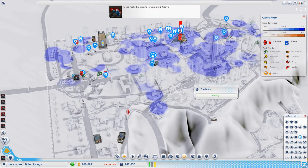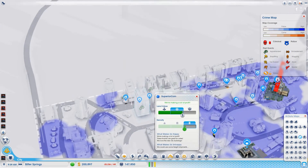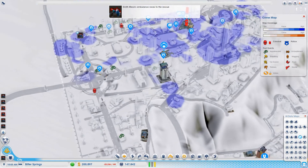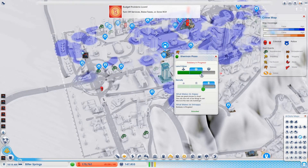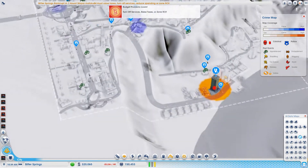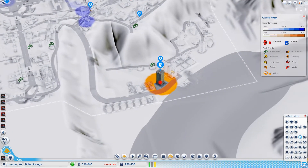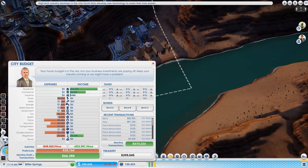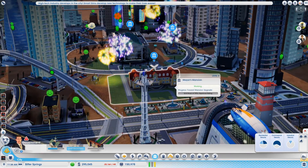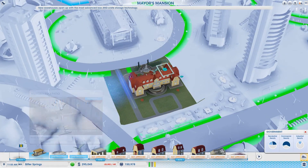Those henchmen look at them go — robbing places left and right. Looks like they all get busted though. Robbery in progress — look at all the cops swarming the place. Budget back to normal and another upgrade, yay — they just keep coming. Let's add the barbecue building.